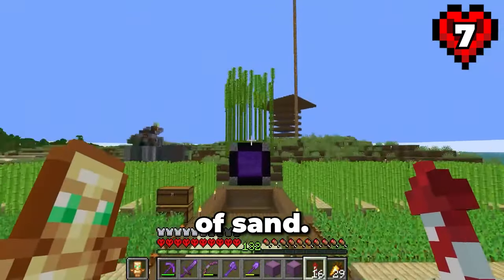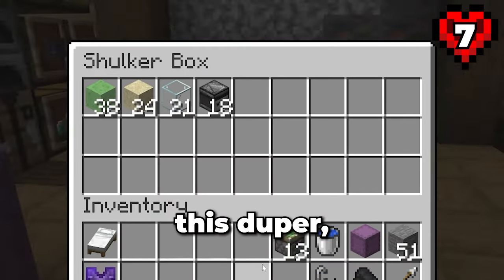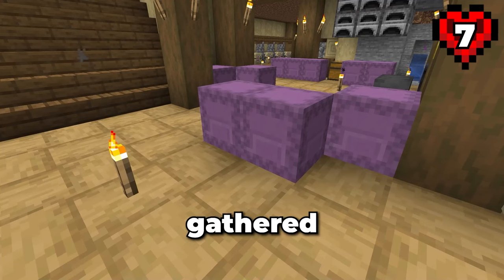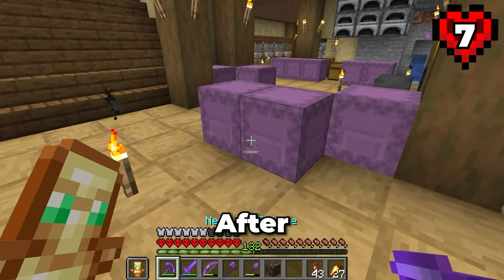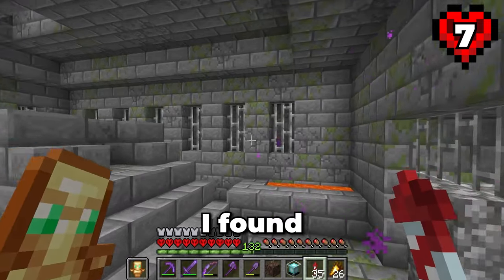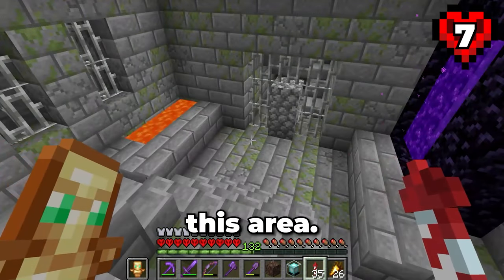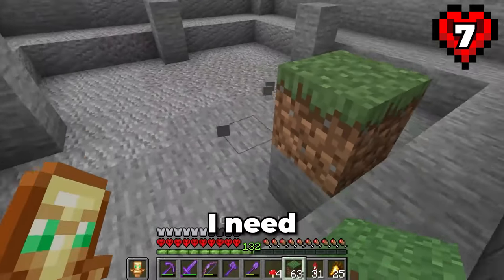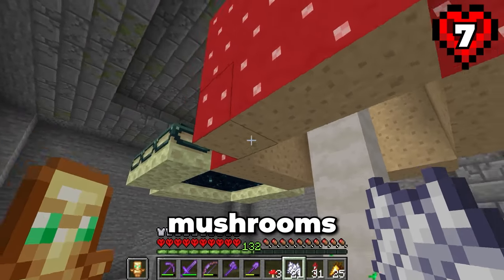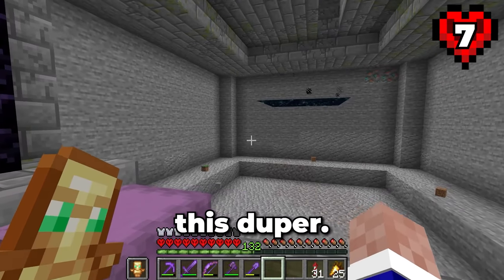I'm going to need a lot of sand. However, mining sand is far too slow, so let's dupe it instead. To build this dupe, I need a lot of redstone materials. Gathering these took a while. After picking them up, we need to find a stronghold. For this dupe, I'll use the stronghold that I found back in my first 100 days. Before I start building anything, I need to expand this area, and I need to remove the portal frame using this neat little trick — red mushrooms are OP. After doing that 3 more times and removing the mushrooms, I'm ready to construct this dupe.